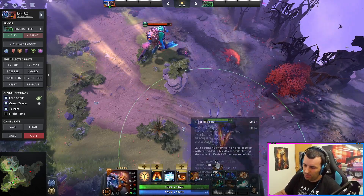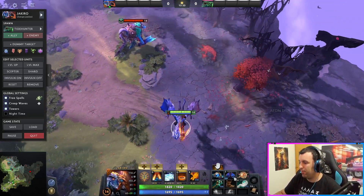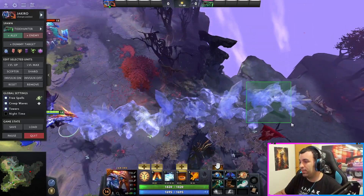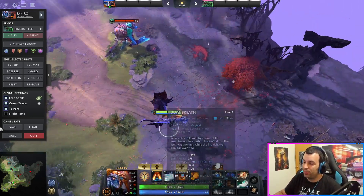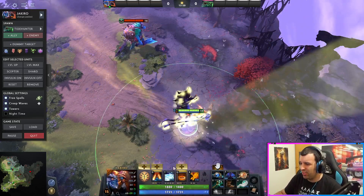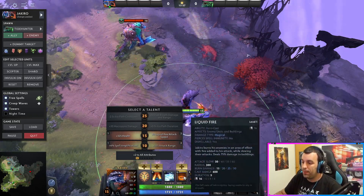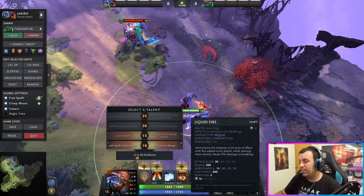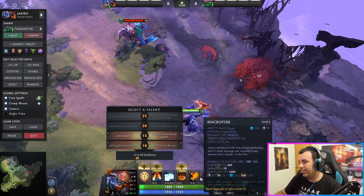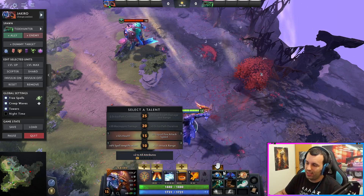Just a couple of nice things to kind of contribute to the whole team. I like getting Aether Lense as a first item, just to deal with my mana problems. Cast range is really nice for Ice Path - Ice Path becomes a really long range so you can catch somebody even there. Some nice range for Dual Breath as well, and it synergizes with the whole thing. Whenever you hit level 10 you get 325 attack range, so that covers your Liquid Fire because it's still an attack. And then Aether Lense covers your 3 other spells that need cast range. Pretty much just a great synergy with the talent tree.